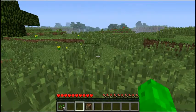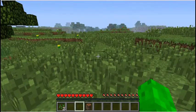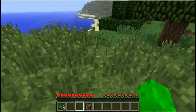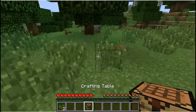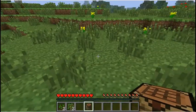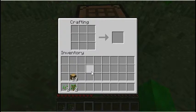You move with the W, A, S, D keys: W for forward, S for backwards, A for left, and D for right. On a laptop you might want to change those. Now grab your planks, place the crafting table by right-clicking the ground. If you right-click the crafting table you'll pop up your inventory and also see the large crafting space.